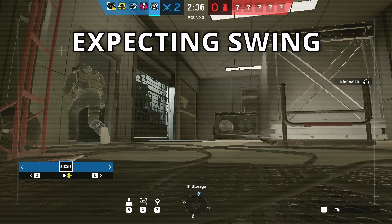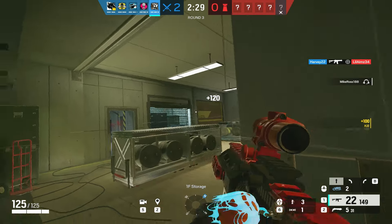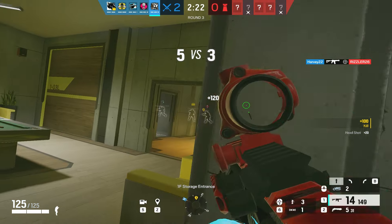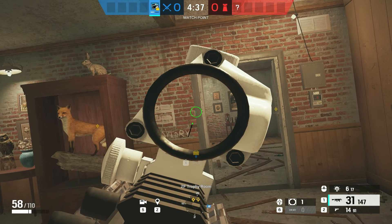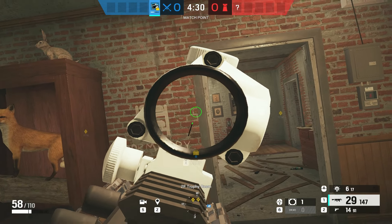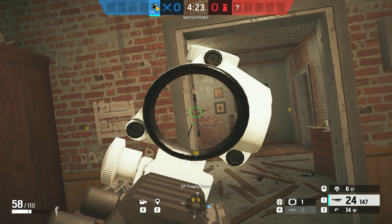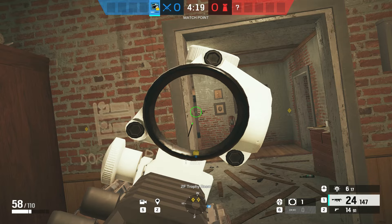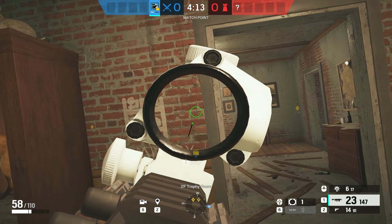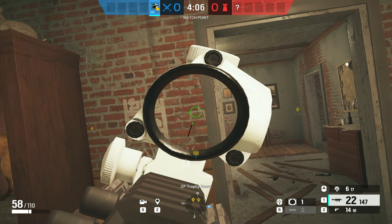When you and your enemy both know each other's positions, three things can happen. The first is off-angles — you're on the left side, he's on the right, and you quick-pick each other. Winning this comes down to mind games and how quick you are. Your enemy might pick stand level first and then crouch the second time, or the opposite. What you should do is predict his play and be unpredictable yourself — if you see him at stand level first, start pre-firing crouch level the second time. Regardless, the better you pick your angles, the higher your chance of winning.